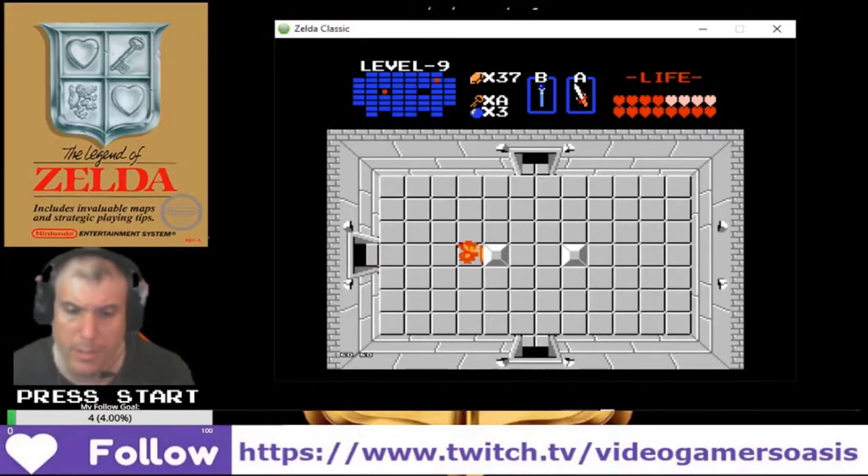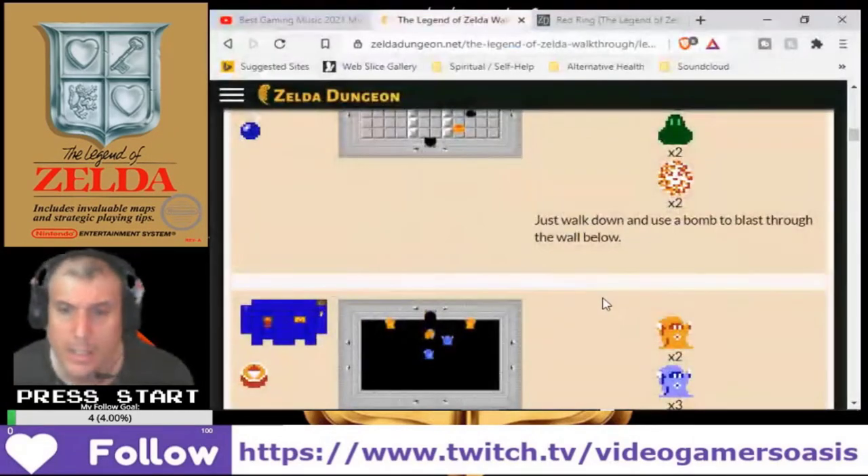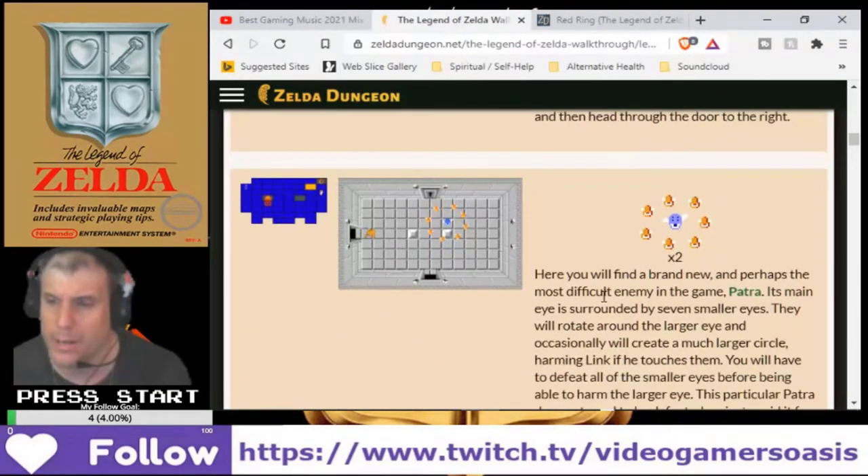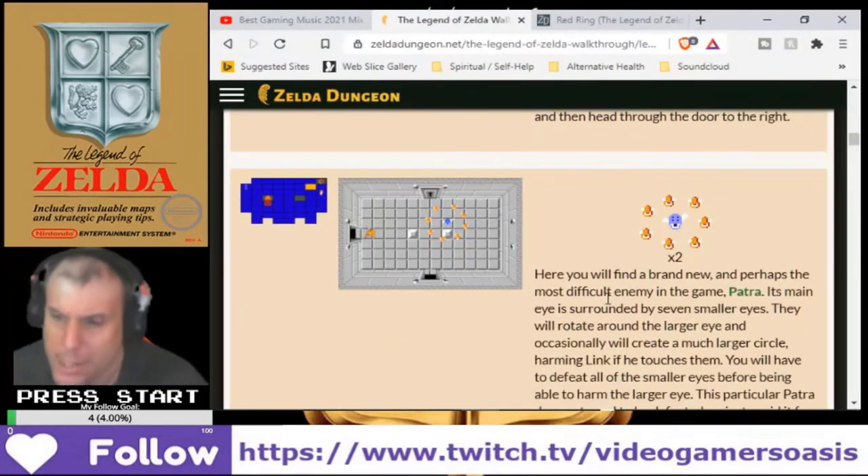Alright, what's next? Here you'll find a brand new and perhaps the most difficult enemy in the game: Patra. Defeated already.